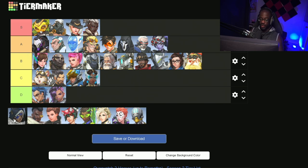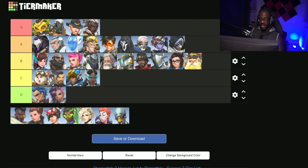And last up, we have supports. First up on the list we have Ana. Ana is an A tier support — she is incredibly strong right now and definitely one of the best supports in the game. Her recent buff to her healing and damage now allows her to two-shot Tracer, plus the buffs to her grenade and sleep dart definitely make her a threat to deal with.